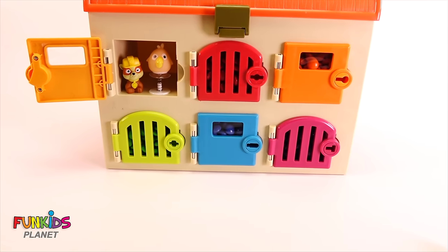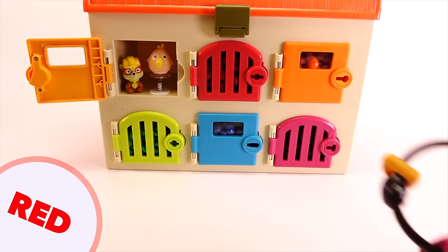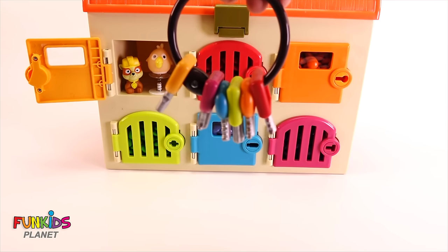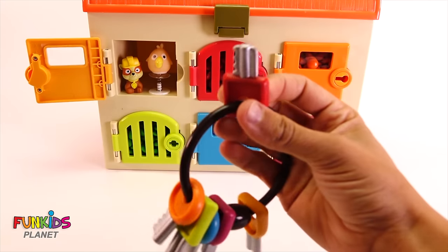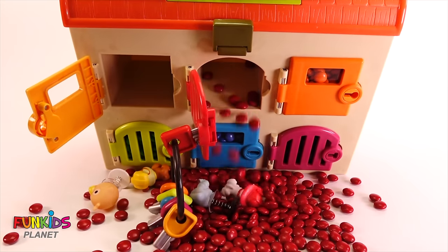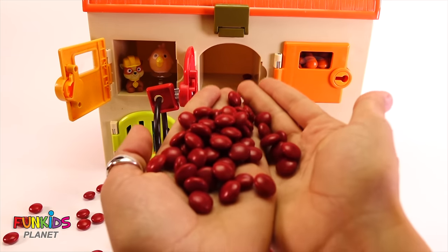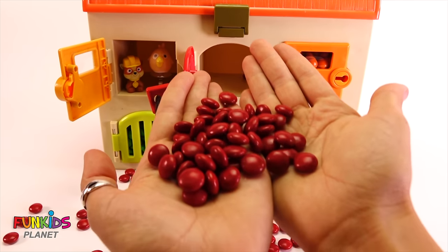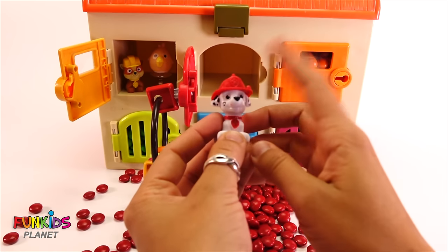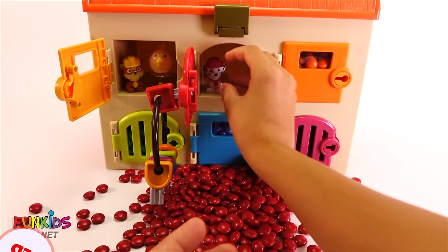Okay, let's take these keys off and open up the next door. This door is red, so we need to use the red key. Can you see the red key? It's right here. Let's go ahead and give the red door a little opening. Whoa! Oh my goodness, look what came out of the red door — look at all of these red M&Ms! And look who we got — we got Marshall from Paw Patrol, and he's wearing red, so he was with the red M&Ms. Let's put him up there in his little door.